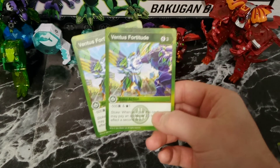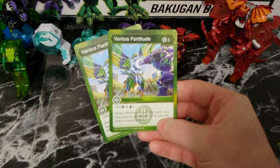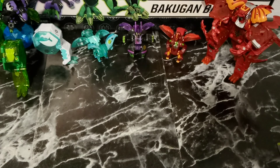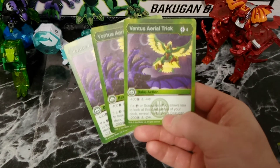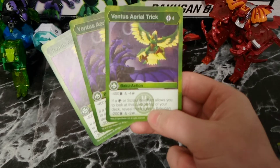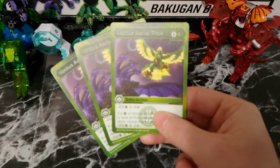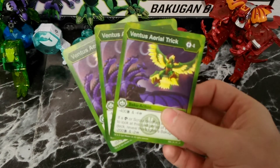Ventus Fortitude — another debuff card. It has the Stoke ability, which is kind of random, but I do have it because you want to play some defensive cards. 3 energy for minus 500 B-power and you get to draw 1. Then Stoke: when you play this card, you can pay 2 more energy to gain its effect a second time. That card would probably be taken out if I had more Shadow Slicer or Sonic Thrash. Following that is 3 Ventus Aerial Trick — 4 energy for minus 400 B-power and 4 damage. If a Scan or Scrounge effect allows you to look at this card on top of your deck, you can reveal it to give a Bakugan minus 200 B-power and minus 2 damage. Very versatile and it just plays to the deck strategy.